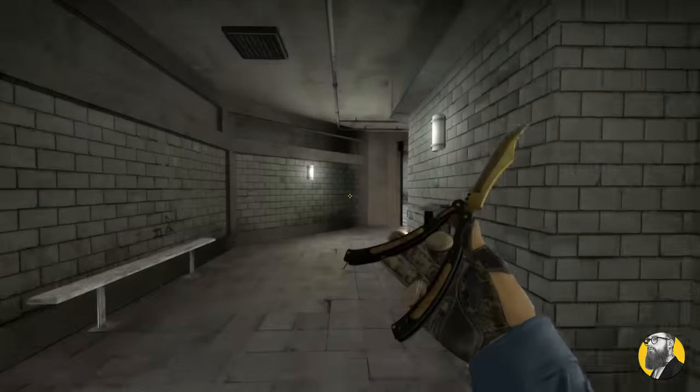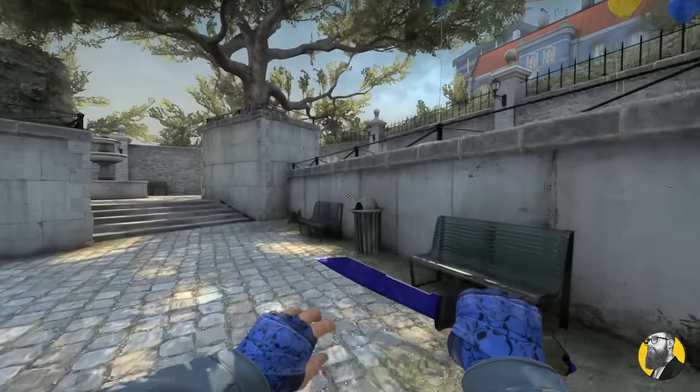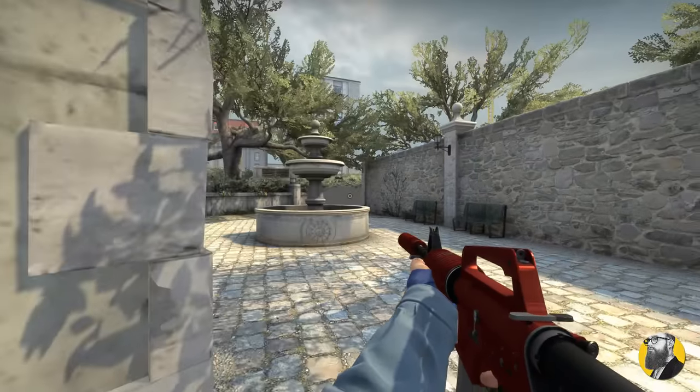If you have the best spawn with an AWP, you should definitely take the peek — it's worth it, just don't stay too long without backup. You can also smoke like this to get quick info above it, stay and fight from a forward position, or fall back behind the smoke if they're pushing.